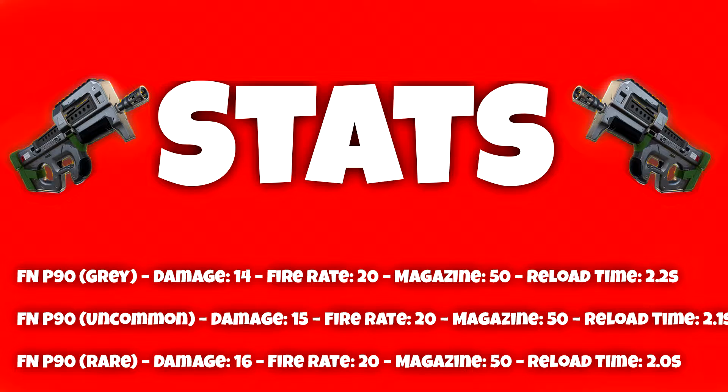For the uncommon variant, it will give you 15 damage at a fire rate of 20, magazine 50, and the reload time is a little bit quicker at 2.1 seconds. The rare variant is 16 damage, same fire rate of 20, same magazine of 50, and the reload speed is also slightly quicker at 2 seconds.